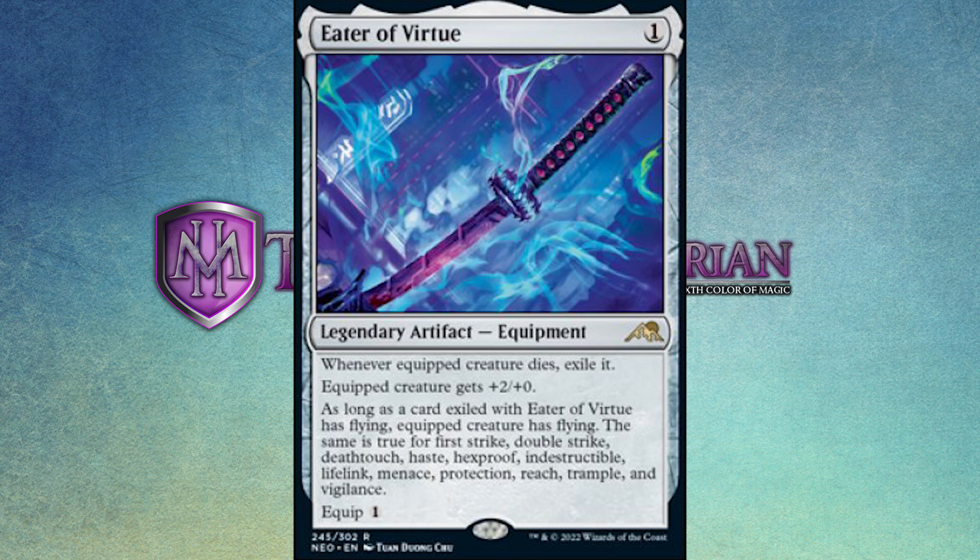The same thing applies to the other abilities: First Strike, Double Strike, Death Touch, Haste, Hexproof, Indestructible, Lifelink, Menace, Protection, Reach, Trample, and Vigilance. And this thing has an equip cost of one. It does give a little bit of the Audric vibe — that's who I think of when I think of caring about what abilities your creatures have and transferring them to other creatures. Returning to the Eater of Virtue: this is a super cheap to put out, super cheap to equip piece of equipment that will give your creature a power bonus. When that creature goes, it gets exiled by the sword, transferring any abilities to any creatures equipped with the sword going forward.